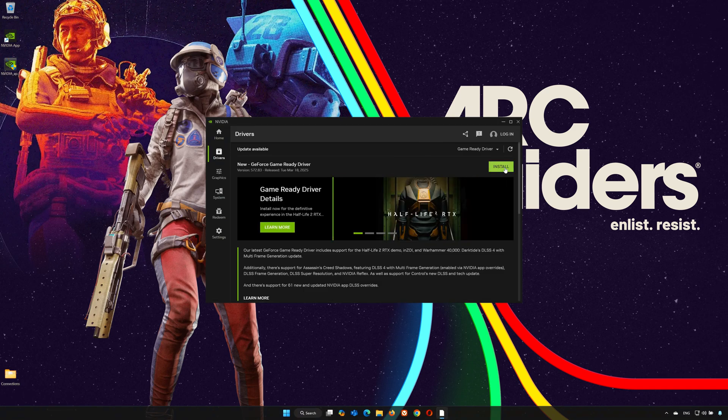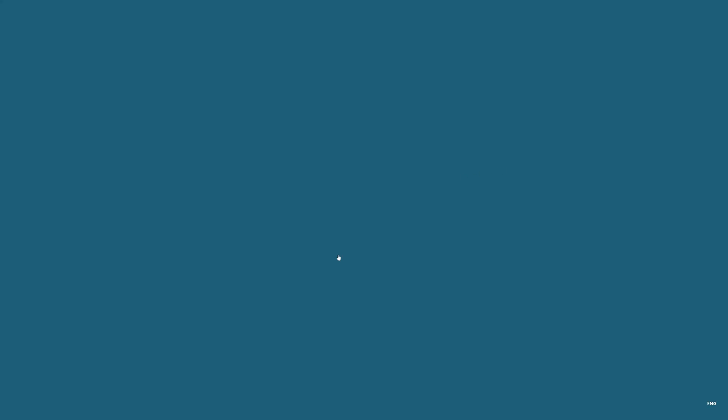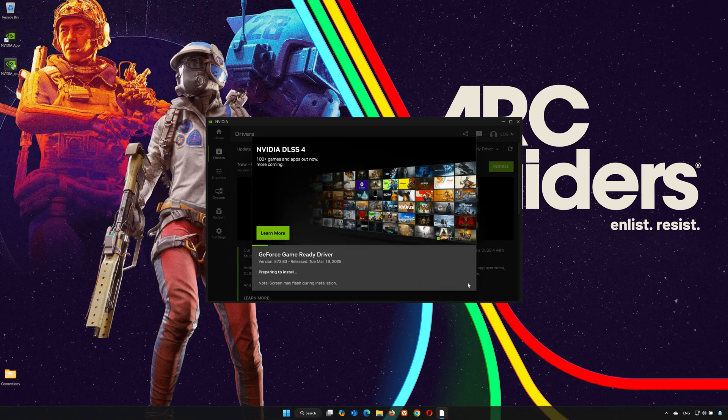Press Install, then press Yes. Select Express Installation and press Continue. Now wait for the latest NVIDIA driver to be installed.